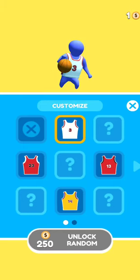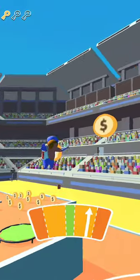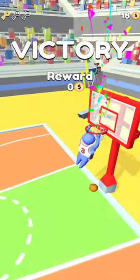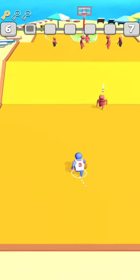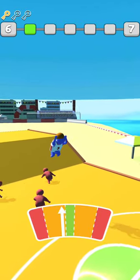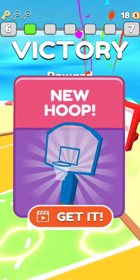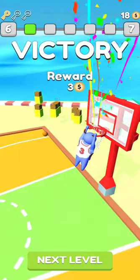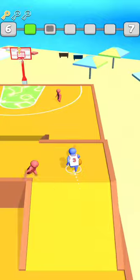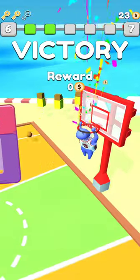Give me a blue one — at least a white shirt. Not the perfect dunk, not the perfect dunk. Let's take no risk, let's just double tap and dunk from afar. Oh, it's only a good dunk, so the reward is very low.